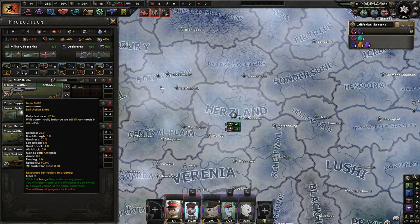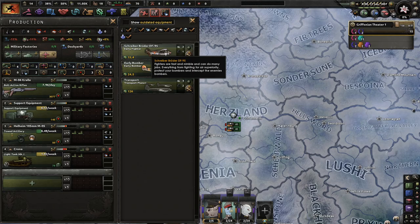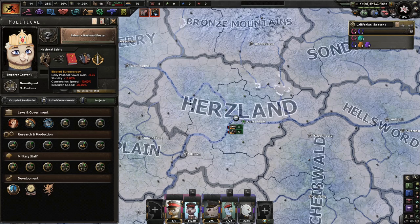We are producing some guns — some bolt-action rifles, which I don't exactly understand how ponies or Gryphons can use bolt-action rifles, but we're going to go with it. Early fighters, early bombers. Now let's take a good look at our national spirits.